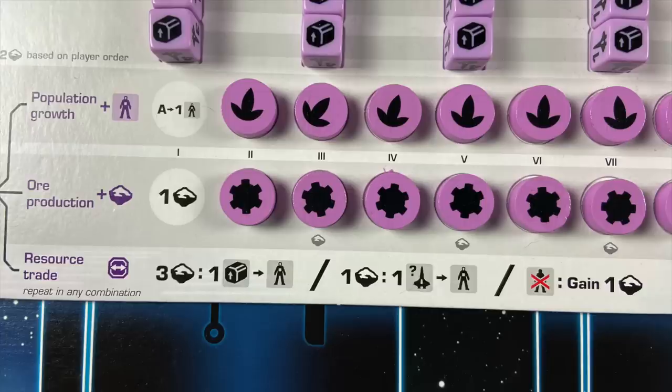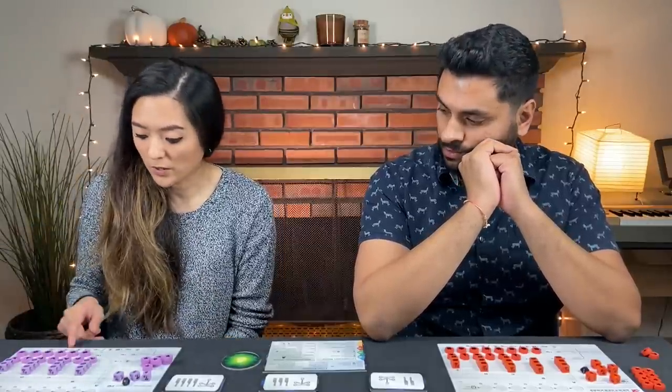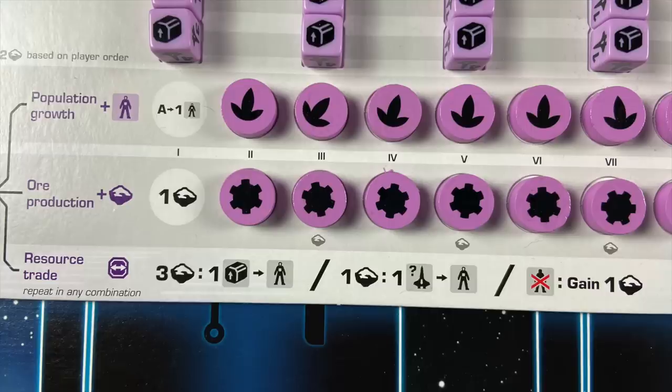The third type of production is kind of an act of desperation. There are three things you can do in any combination: spend three ore to convert one supply cube into a population; spend one ore to convert one of your ships from anywhere on the exploration board into a population; or sacrifice an available population from your board by putting it back into the rightmost supply column and gain one ore from the supply — it's like turning a human into a fossil.